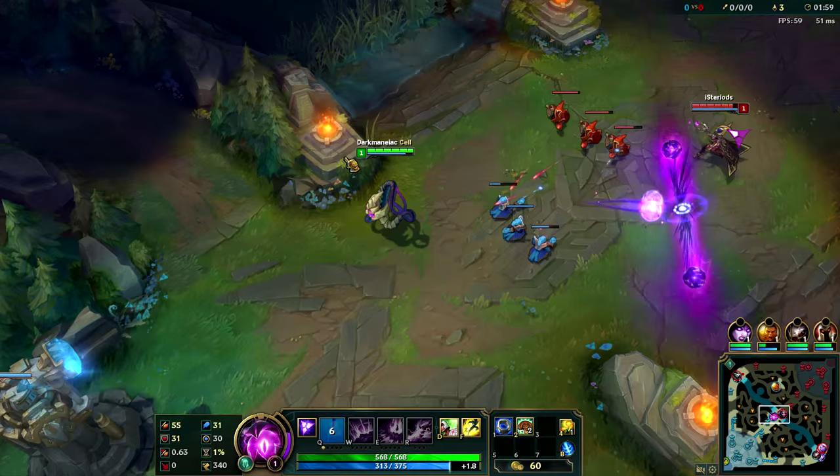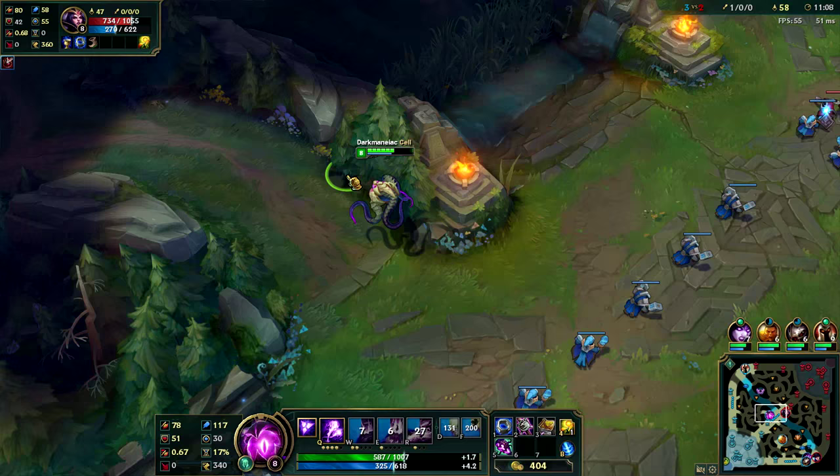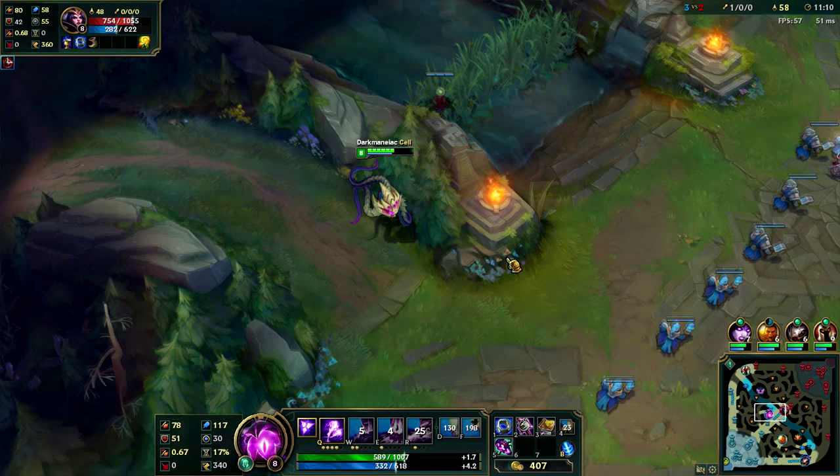When playing Vel'Koz, there are a couple things to keep in mind. You have to understand that while Vel'Koz is great for long-range poke and burst damage, his lack of mobility is a glaring weakness. Because of this, Flash is almost always a necessary spell to take, and it is very important to place many wards in order to prevent being killed from a gank.